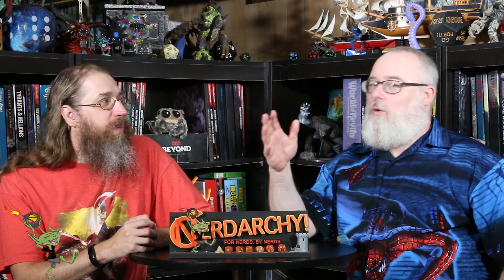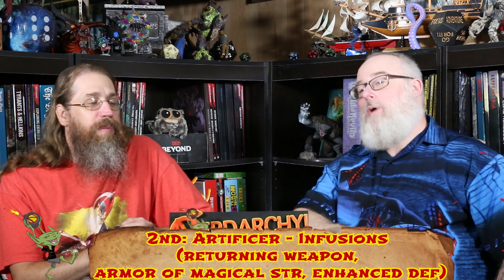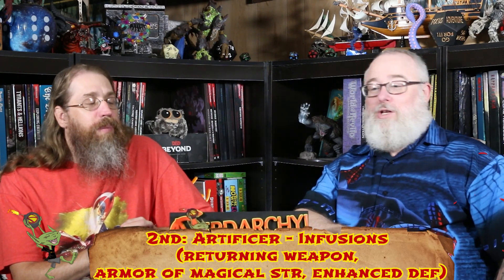At second level we take Artificer again for infusions. The most important one is Returning Weapon on the shield. You can take other infusions you want, but with a generous DM that returning infusion is essential — otherwise a Cap build is nearly impossible. Enhanced Defenses is also solid, improving your armor or shield's AC, which fits Cap's durability from the serum.